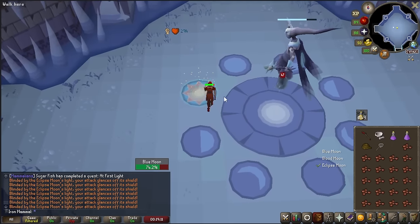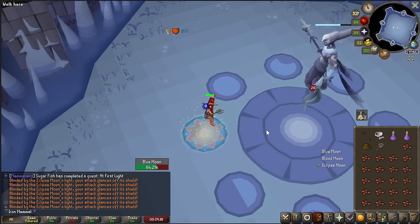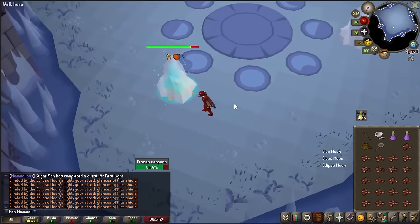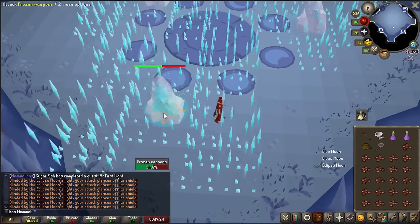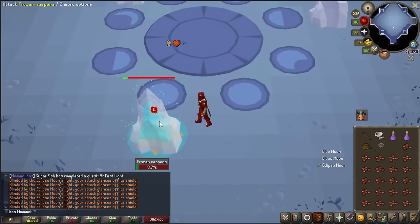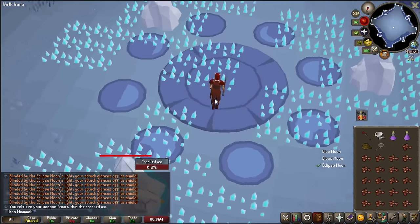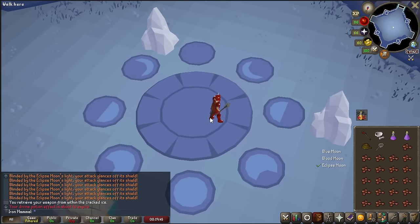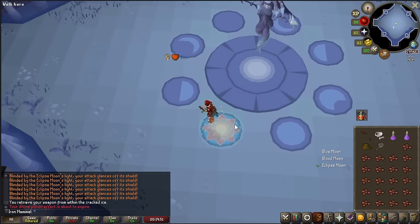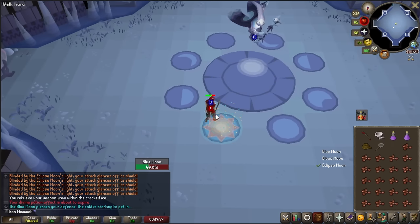With the Blue Moon boss, the highlighted circles again follow a clockwise pattern. The first special attack is the frozen weapons one. Three ice chunks are going to spawn and you have to break the one that is highlighted — you'll see a highlighted blue circle underneath it. All you can do is kick the frozen weapons, and be sure to step away whenever you see the little icicles spawn. Once you've done enough damage, you will get your weapon back. Then just hang out in the middle — you'll be quite safe there — and once the phase is over, the highlighted circles resume in the north-northeastern spot.